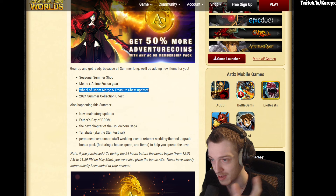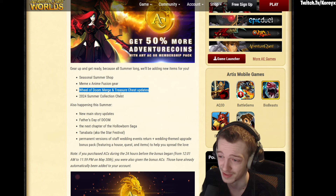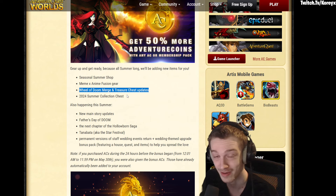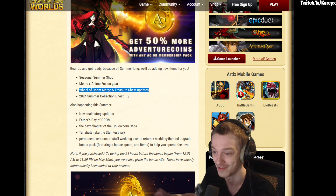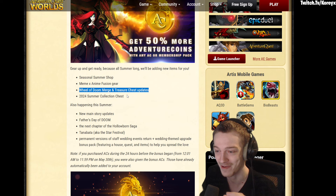Treasure chest updates and the doom merge are coming — not sure what's going to be in the doom merge but very interested to see. I don't think the commissions system is returning, though it would be cool. There was a lot of Kotaro art that got commissioned — not just my own — that never actually made it into the game, which is very sad.